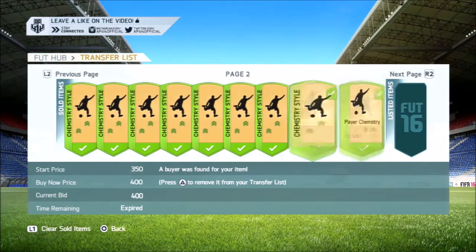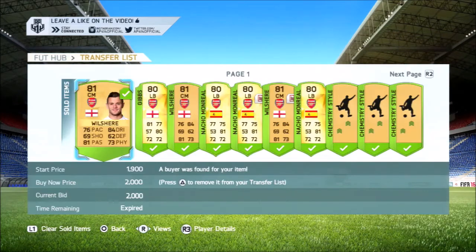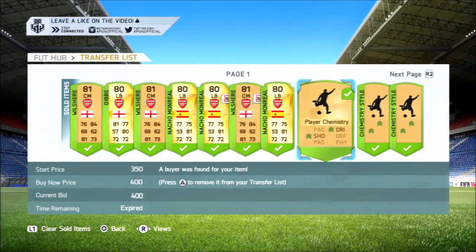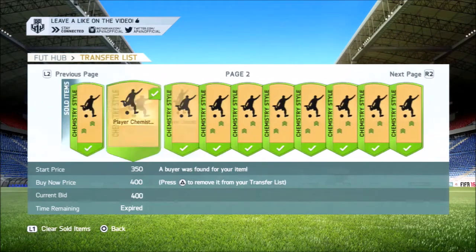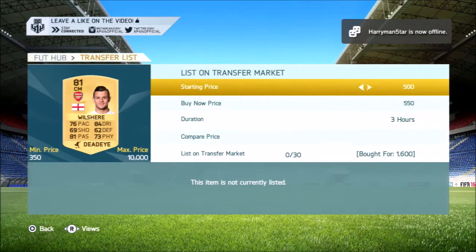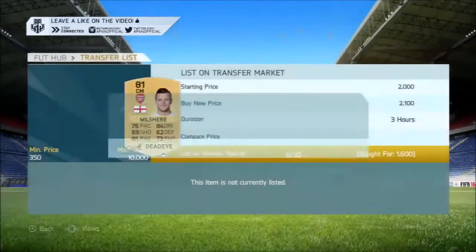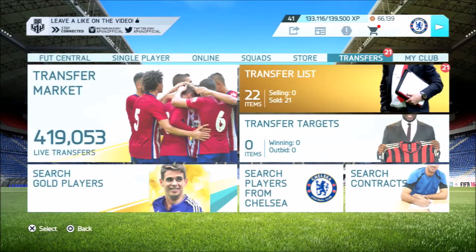We're certainly filling up the transfer list with all these sniper cards. We pick up another Jack Wilshere, this time for 1.5k — I believe I listed him on for 2,000 coins. Then we pick up yet another one for 1.6k, listing him up for 2.1k with a 3-hour duration just to clarify the sale.